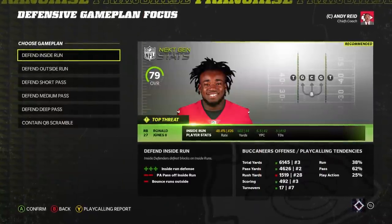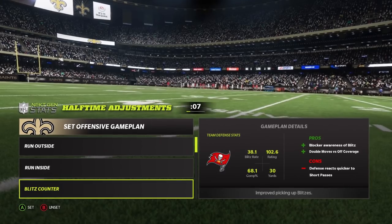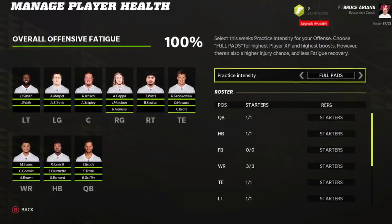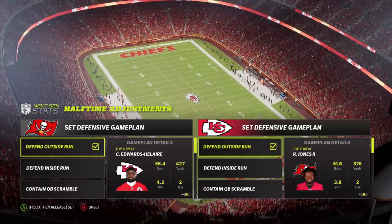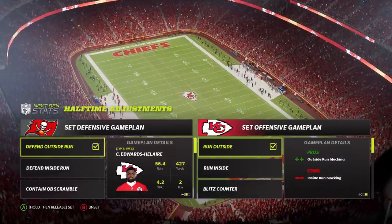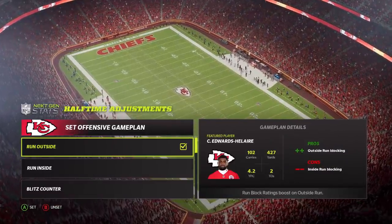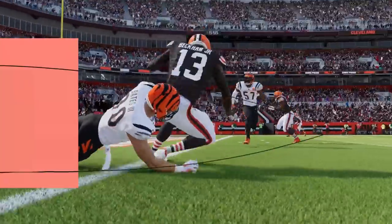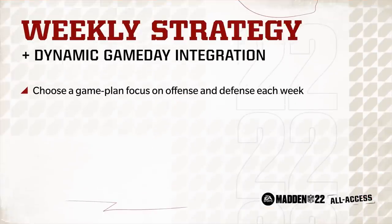Through NextGenStats and the dynamic game day integration, you'll be able to study your opponent's strengths and weaknesses with detailed statistical and play calling info. Manage your team's fatigue levels throughout the season by controlling practice intensity and reps between game days. You can also assess your first half performance, make adjustments at halftime, and come out of the locker room better prepared for the second half. Because when game day happens, you can never be too ready. Here are some additional details on what you can expect to see in weekly strategy.